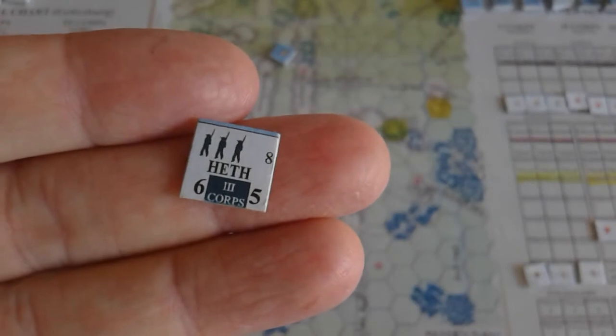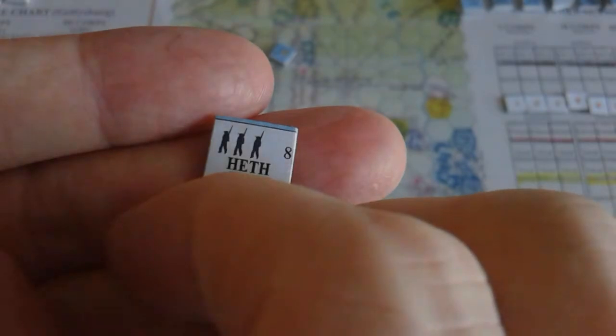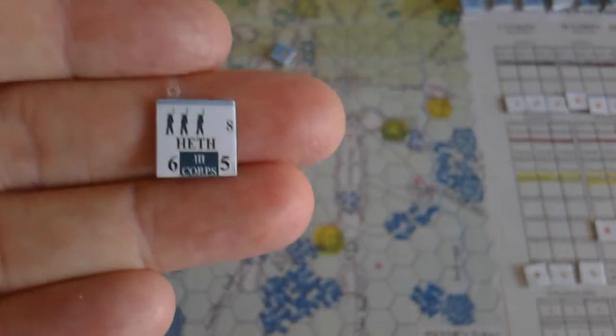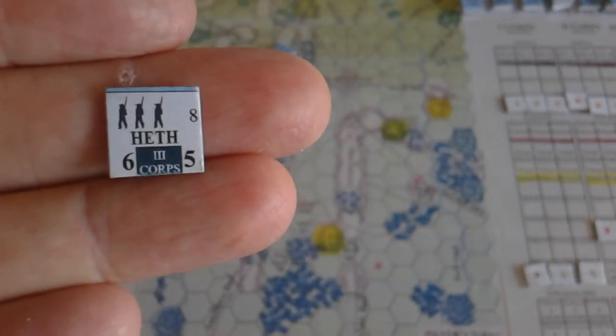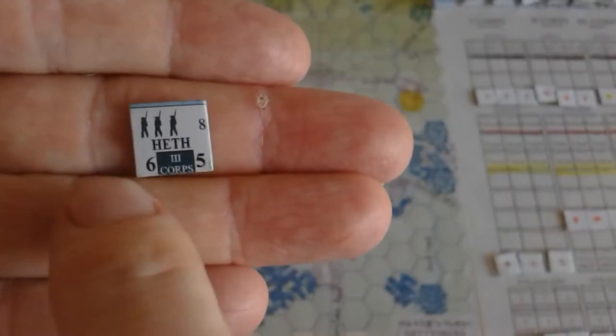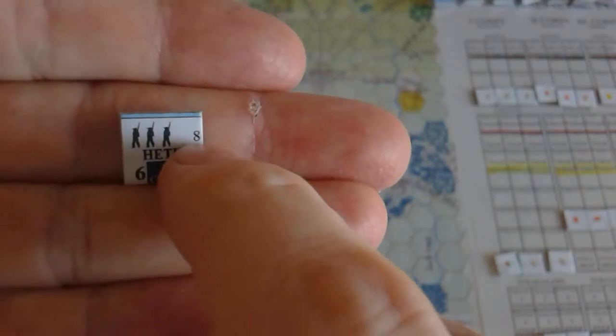Heth's division here - this denotes, you see the figures, there's three figures, that denotes its third step. It could potentially be 8 steps but he comes on in this Gettysburg scenario with 4 steps. Here he's got 3 steps which is 6 strength, then 5 effectiveness, and 8 movement points. They all have 8 movement points except the cavalry, which has 13.